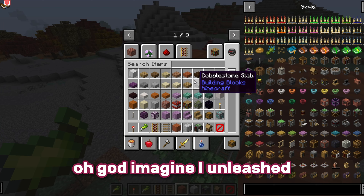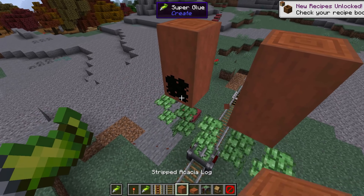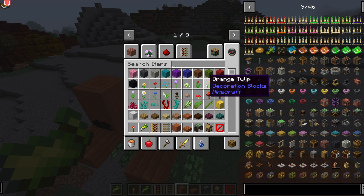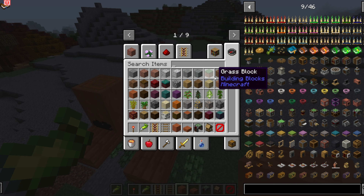Imagine I unleashed this on the Metropolis — we'd win the war straight away, I think. By the way, all this glue does disappear when the glue isn't in my offhand, a bit like how barrier blocks only show up when they're in your offhand.